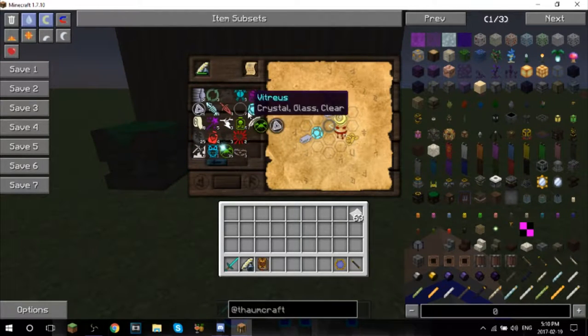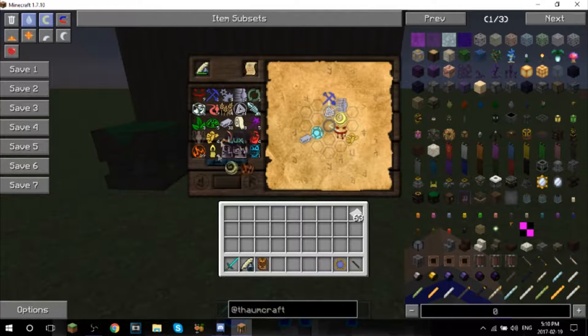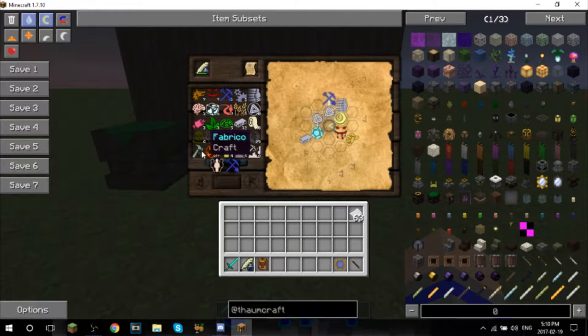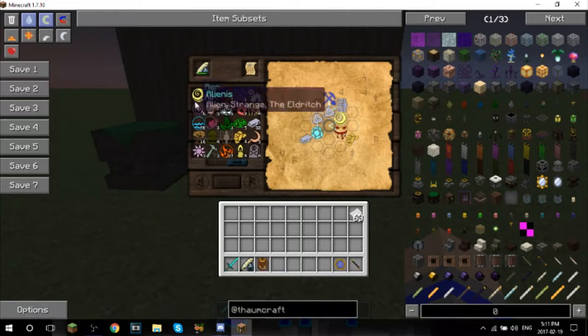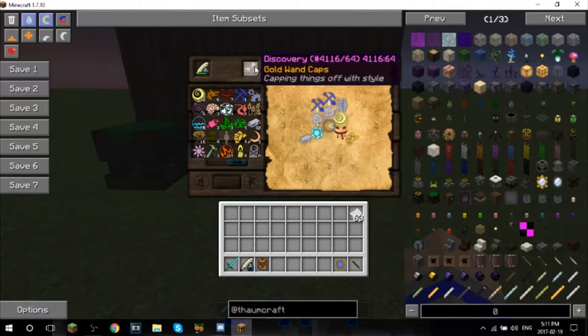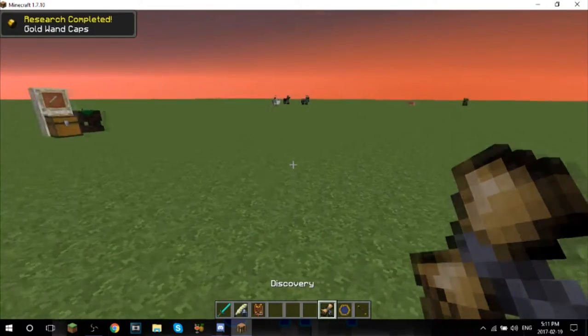And then we need to connect vitreous, which is ordo and terra. We'll grab that and connect those two. Something that has ordo - I guess we can throw instrumentum there, and boom, there we go. We now have gold wand caps unlocked.